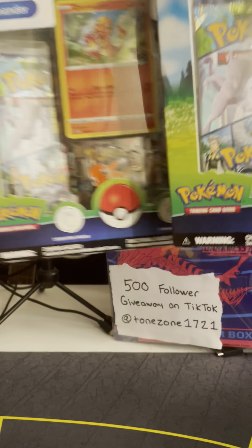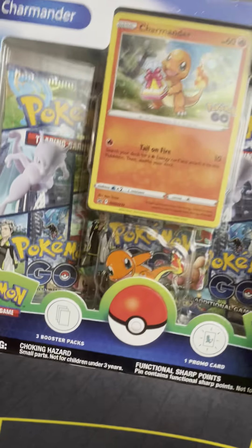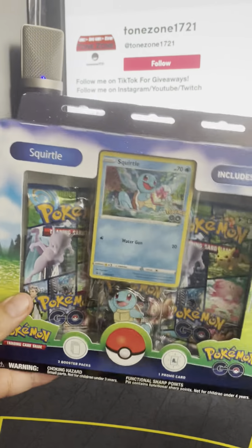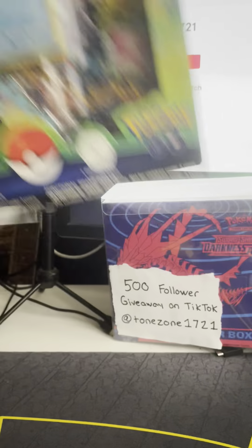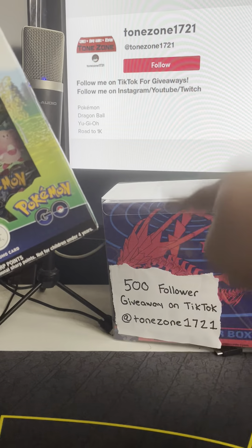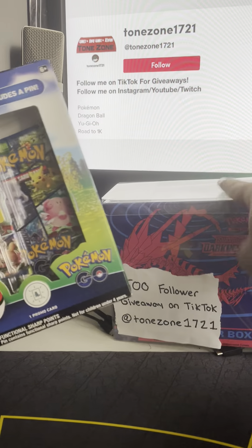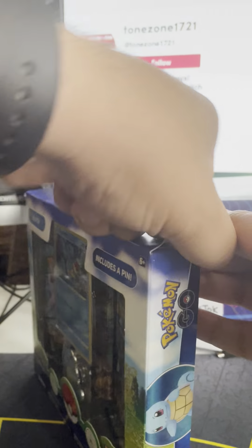What's up guys, today we have some new Pokemon GO collector items. We're not going to open up the Charmander because that's my favorite — we're going to open up the Squirtle today. Didn't get Venusaur or Bulbasaur but I will get that. By the way guys, we're almost at 500 followers on TikTok — let's push that to 500 so we can give this baby away!